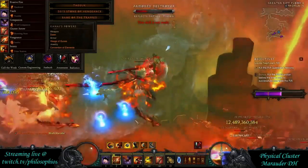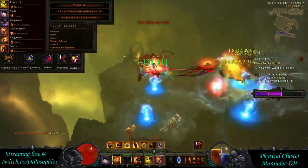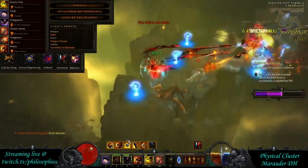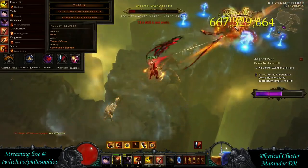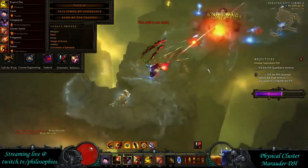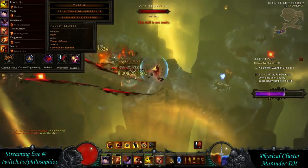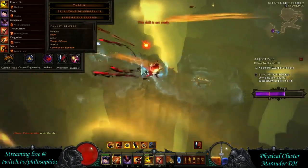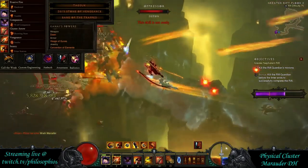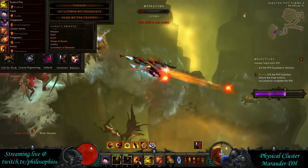Along the same lines, try to move through the rift during your non-physical rotations. When you're not on physical, push forward and aggro more monsters — that way, when you do hit physical, you have a large group of monsters to burst down.